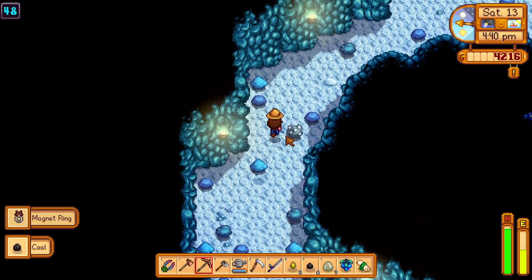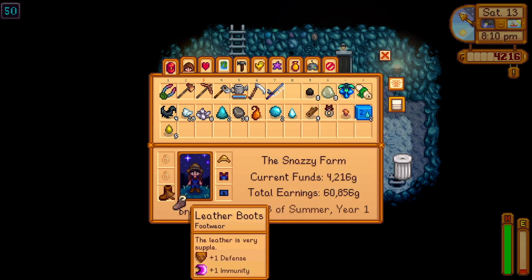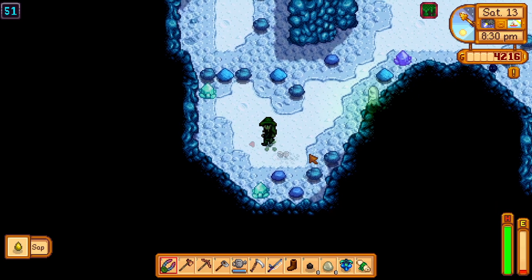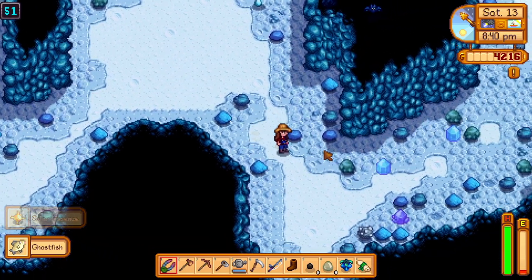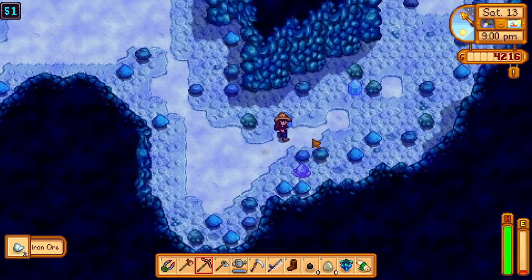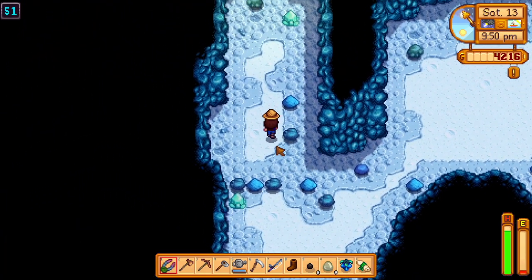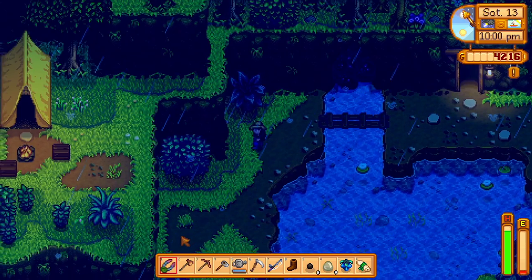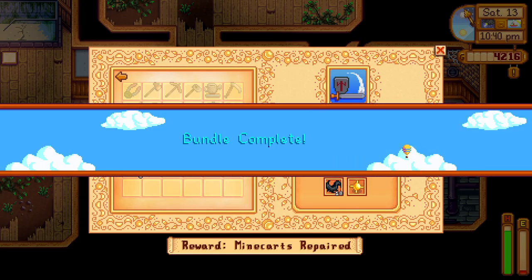I just got a magnet ring! And tundra boots — two defense, one immunity. I'll take that. Oh, there's a ghost! We needed a ghost. I don't really need the ghost fish, but we have the solar essence — we needed that for something. I think it was honestly the glow ring, which we're not going to craft anymore, and also for one of the community center things. It's already 9:50 so we're going to sprint out of here and make a quick trip to the community center.